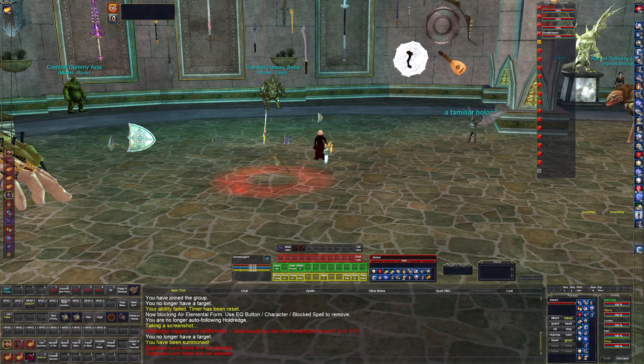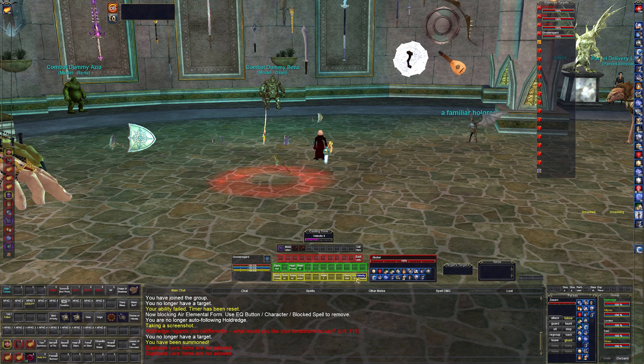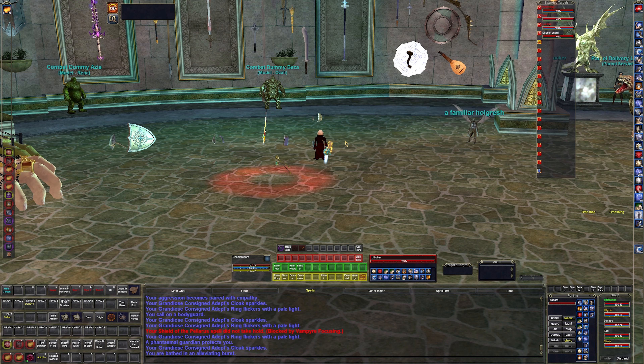Elemental form turns the mage into an elemental and gives a ton of buffs — it's a permanent buff you don't have to recast, and I think it persists through death. Velocity is a pet speed buff. Thermotage unity is just all the self-buffs in one button: chaotic benefactions, shield stone bodyguards, shield the polarius, creatorian guardian — all self-buffs in a single easy button. Over here I have group perfected invisibility, group perfected invisibility to undead, perfected levitation, staunch recovery, and expedient recovery.